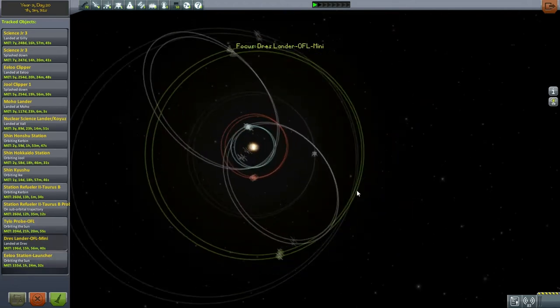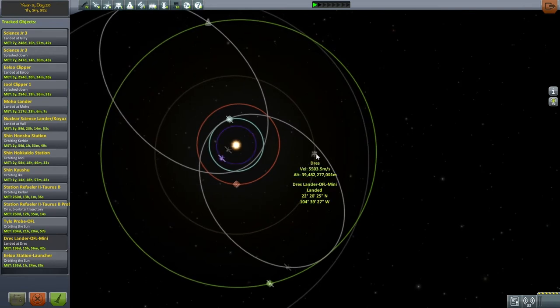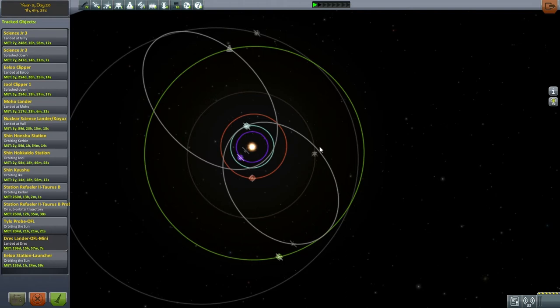According to my notes, the correct transfer point for Drez to Kerbin is when Kerbin is negative 330 degrees, so that means positive 30 degrees — 30 degrees ahead. Kerbin has to actually lap Drez in order to get to that point. Drez can't catch up; Drez is slower, so Kerbin is going to have to lap Drez, which is going to take a fair amount of time.